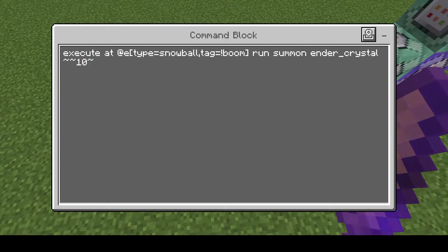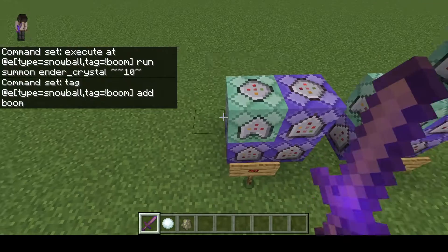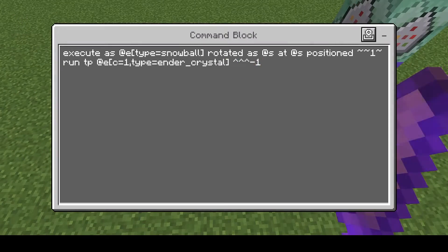To start out, for every snowball that doesn't have the tag 'boom', we want to summon an ender crystal ten blocks above it. Then we want to give all snowballs the tag 'boom' — this is just to ensure that we're not spawning multiple end crystals per snowball. Then we're going to use this command which is more or less just teleporting the end crystal alongside wherever the snowball is. It's a little bit more complicated but it's less commands. It's basically teleporting the end crystal behind where the snowball is, just to ensure the snowball is not hitting it early and making it detonate early.